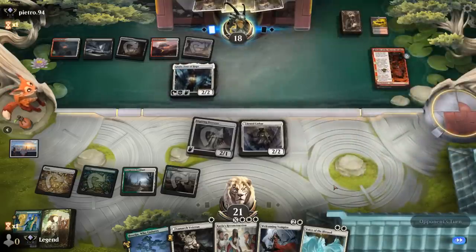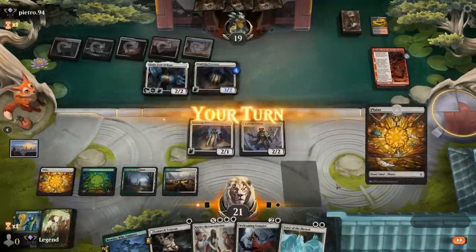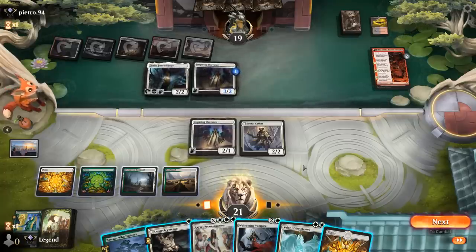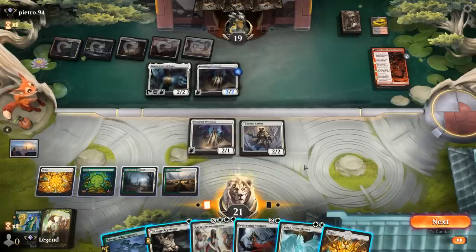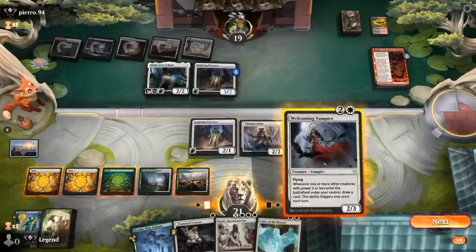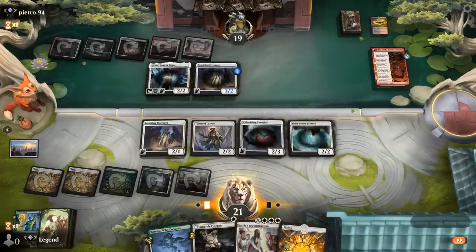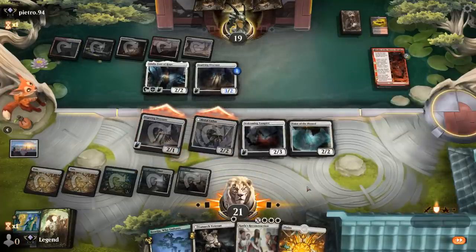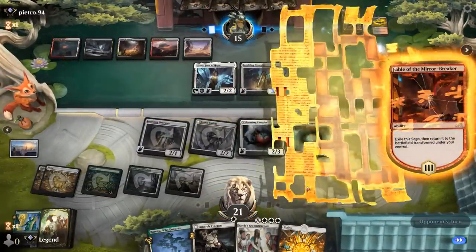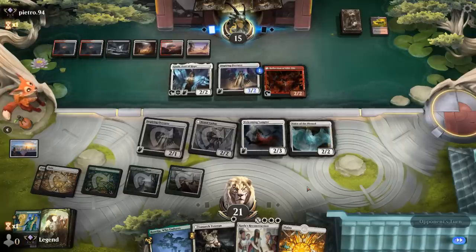Jada — so pointing into Mardu Angels deck. Inspiring Overseer will enter as a 3/2. We can attack with both and then play Welcoming Vampire plus Voice, and next turn maybe play Veteran before Reconstruction. Opponent likely just takes it. Boseiju could be an answer to Reflection of Kiki-Jiki since copying Inspiring Overseer would be problematic. Steel Seraph — that's a 7/6, quite large. We take the hit from Overseer. We need a good Reconstruction.